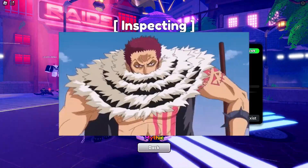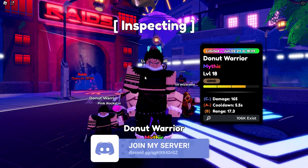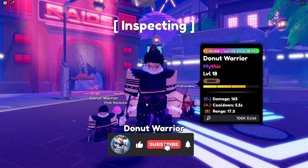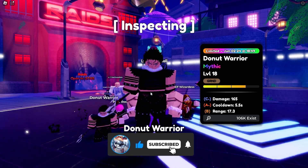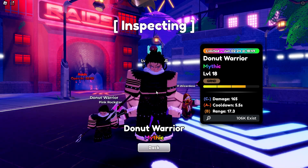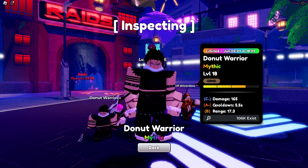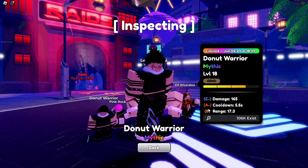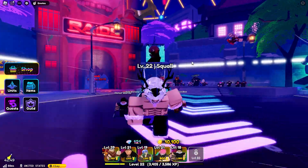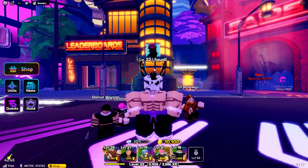Who did they add? Katakuri! He's called Donut Warrior in the game. I'm going to be totally honest — he looks dope. Most units look kind of like garbage, but this unit actually looks really good. You can tell he's Katakuri, just a more emo version. I just pulled him and look at the stats: A-minus cooldown, B range, C-minus damage — that's kind of crazy.